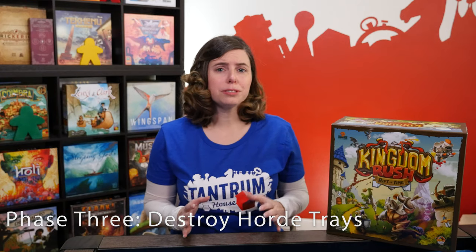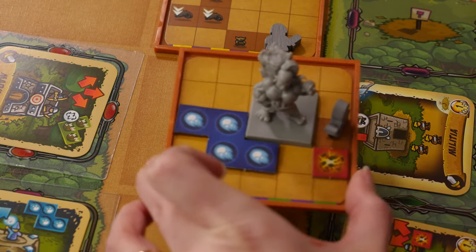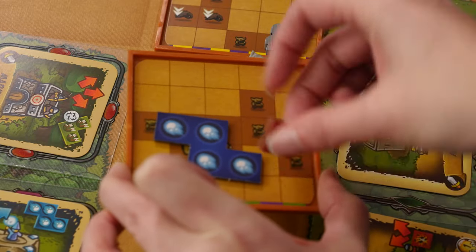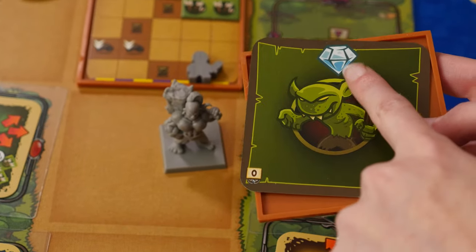After everyone has finished playing their cards and taking their hero action, it's time to move on to phase three: destroying horde trays. Hopefully in phase two you were able to inflict a lot of damage onto your enemies. In this phase, you're going to follow three steps. First, you remove any horde trays that have all the enemies covered by damage tokens, soldiers, and/or heroes. Return the tokens and soldiers to the supply, flip the card over, and gain one crystal token for each crystal icon.